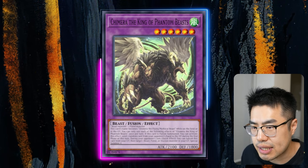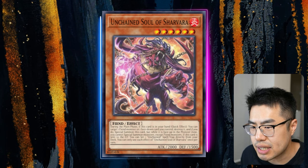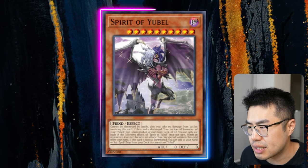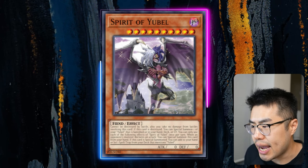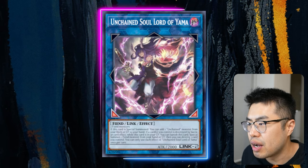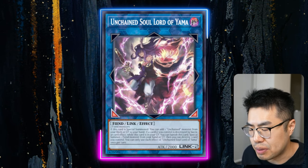Next is another deck that's getting new support, and it's actually Unchained slash U-Bell. These guys actually work very well amongst each other, because the U-Bell monsters are all fiends. This deck works by establishing a lot of fiend extenders and fiend monsters on the table that you can then rank up into Unchained Soul Lord of Yama. From there, you search and go off into your plays.